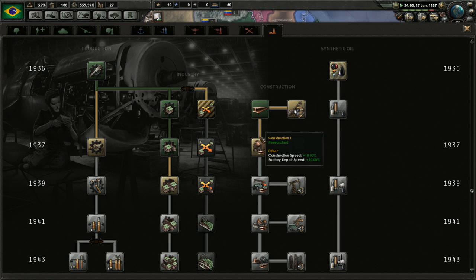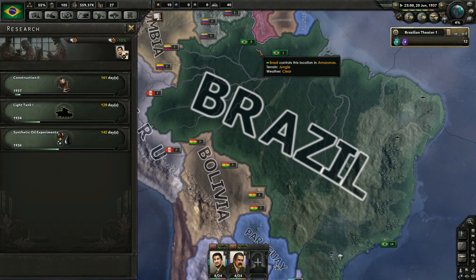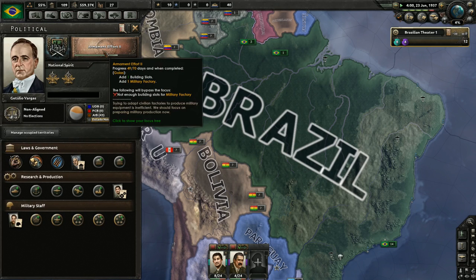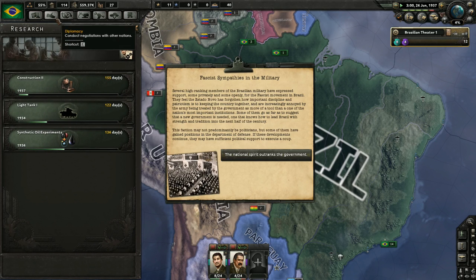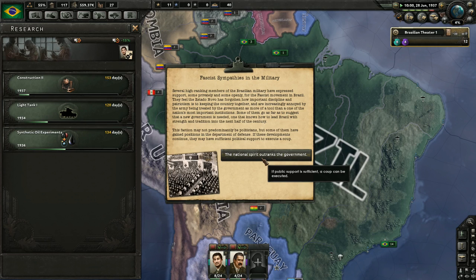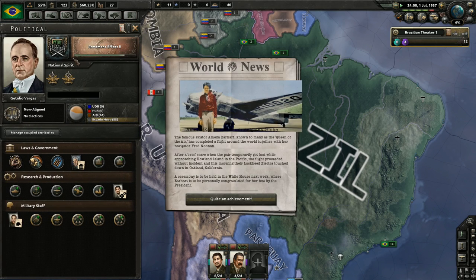We'll go Construction 2 for now. There's a fascist sympathies in the military event - the national spirit outranks the government, and if public support is sufficient a coup can be executed. Also, Amelia Earhart has completed a flight around the world - look at that, she survived! Quite an achievement - she didn't disappear. That's interesting.